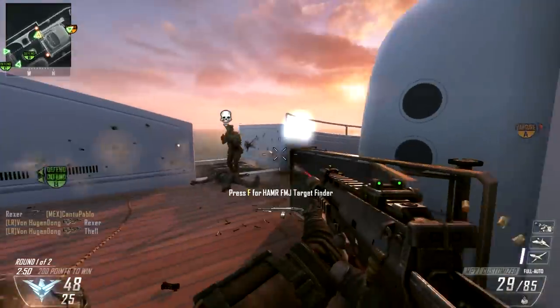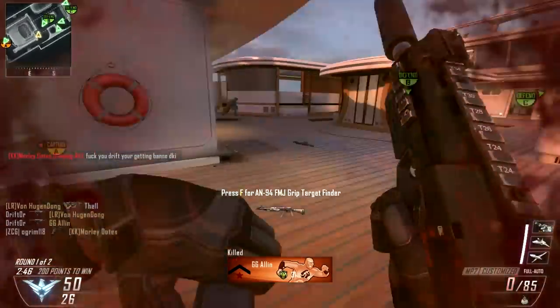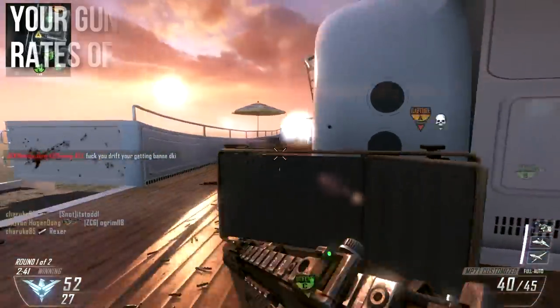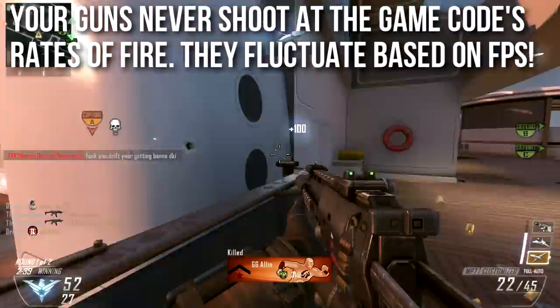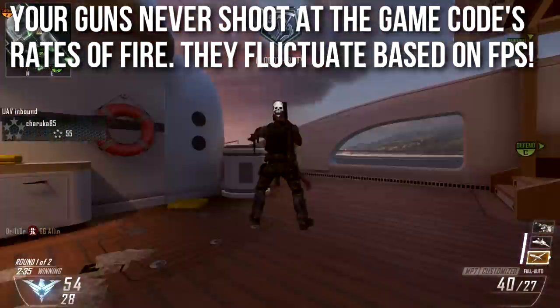If your FPS changes, everything else changes — your movement speed, jump height, and rate of fire. Because of this, your weapons never actually fire at the game code's programmed perfect rate of fire. They fluctuate, sometimes rather drastically, depending on your frames per second.